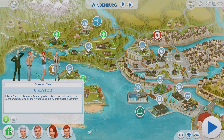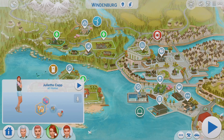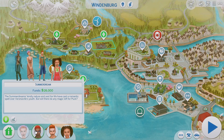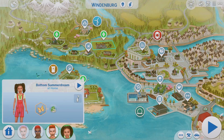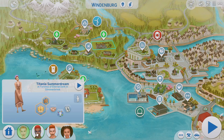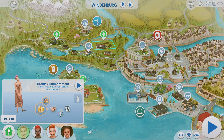Going back to Windenburg, here are the descriptions for the families. Juliet Cap has fallen for Romeo, the golden child of the rival Monty clan. Can the Caps set aside their grudge and put Juliet's happiness first? Basically Consort Cap and the Monty grandfather do not like each other — it's just like Romeo and Juliet, they're in love but the grandparents are feuding. Then we have this off-the-wall Summer Dream family, who come from the Sims 2 Veronaville. They have very interesting looks with lots of stage makeup, and they're supposed to be dreamy in a way.